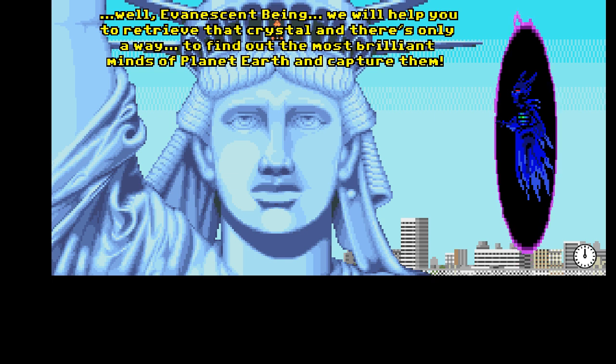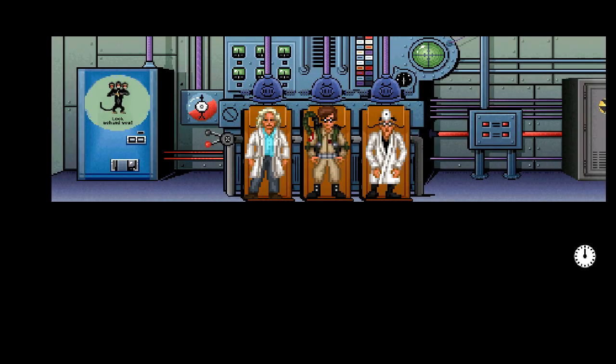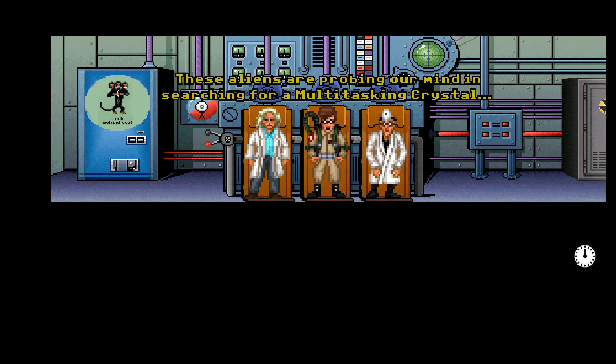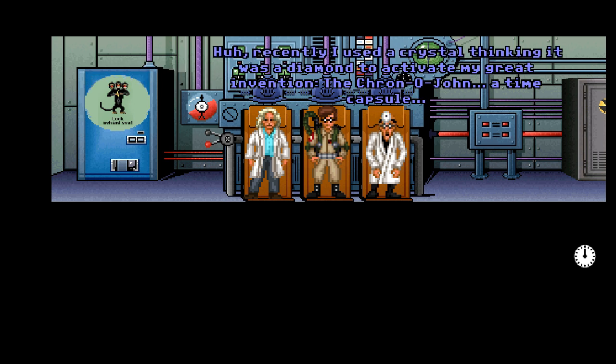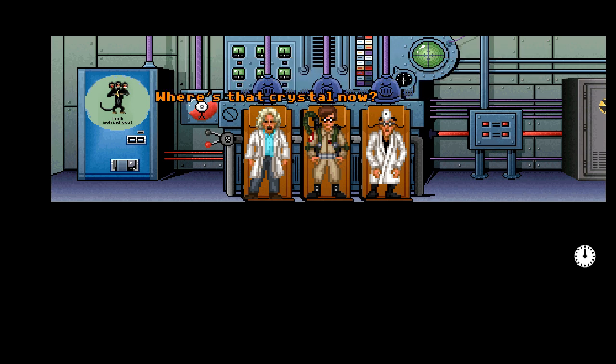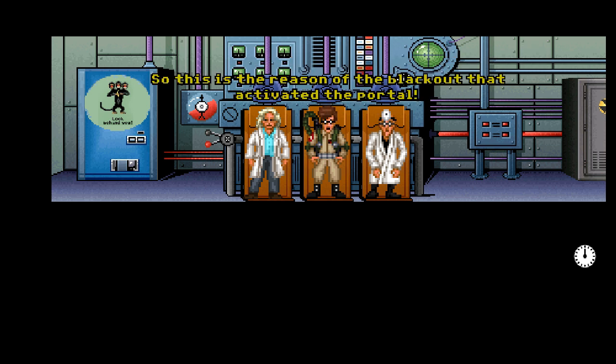We will help you retrieve that crystal — there's only one way: find the most brilliant minds of planet Earth and capture them. You'll be rewarded. You'll become my slaves! These aliens are probing our minds searching for a multitasking crystal. If my calculations are correct they will fail because we don't own crystals. I love the three-headed monkey — they're saying 'look behind you.' Recently I used a crystal, thinking it was a diamond, to activate my great invention the Chrono-John, a time capsule. Unfortunately it was destroyed — the pieces were scattered over time and space. So this is the reason for the blackout that activated the portal.